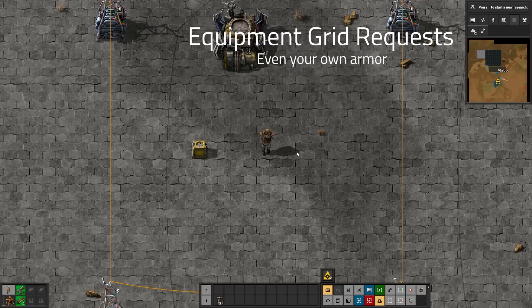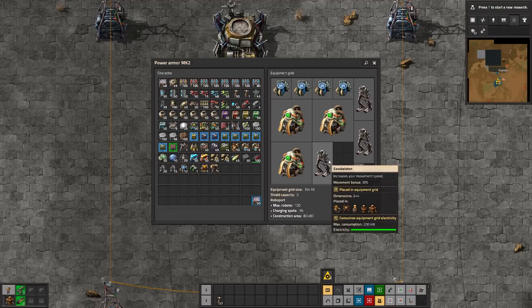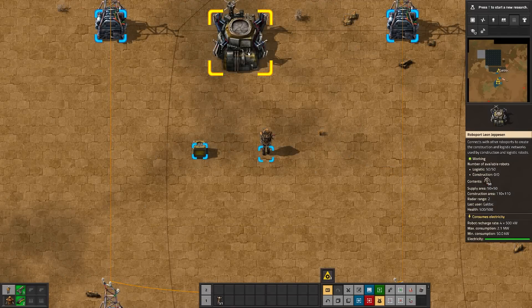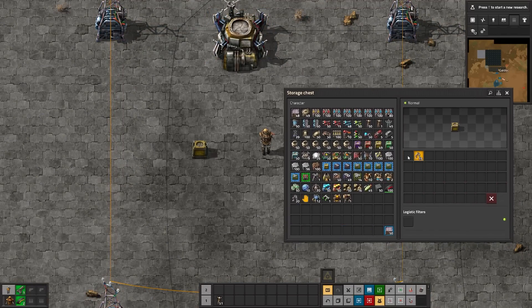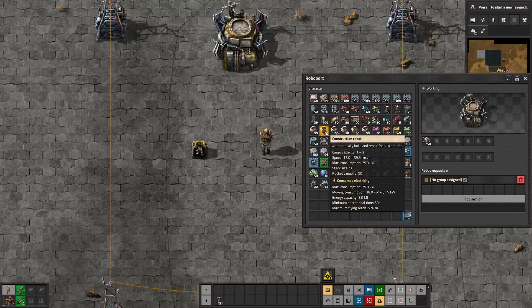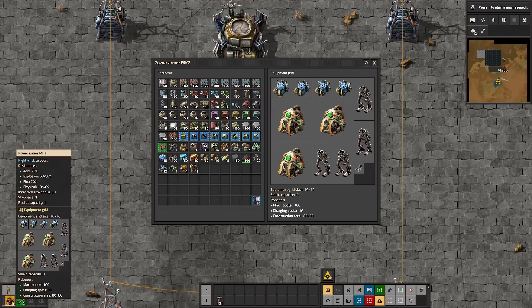One fun little detail: you can actually set requests for equipment grids. Let's say I have my own armor and I have a slot where I'd like to put some exoskeleton legs. Currently I have one in my inventory, but let's say I didn't. I just pick one up, hold shift, and that'll put down a ghost version of it. This is actually a request that will be fulfilled if I'm in a network that can do so. Right now I have a robo port — this isn't a Logibot request, this actually needs to be done with construction bots. So if I put some construction robots in my robo port, and I look at my armor — there it is.